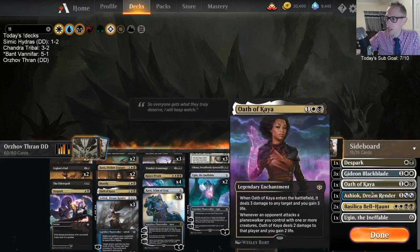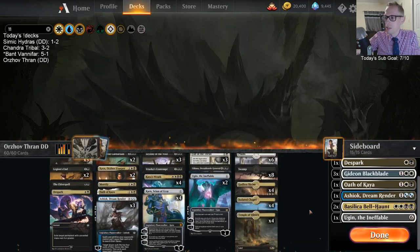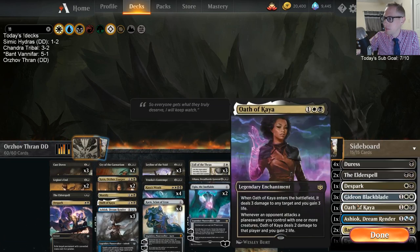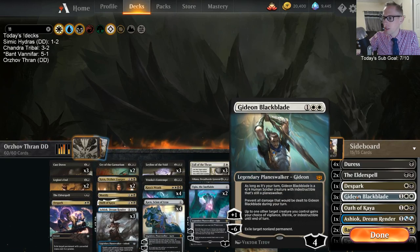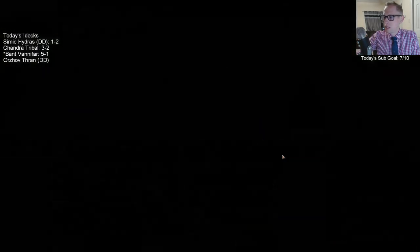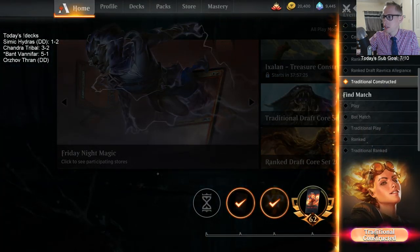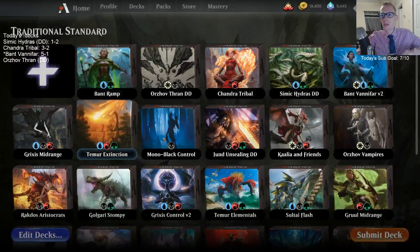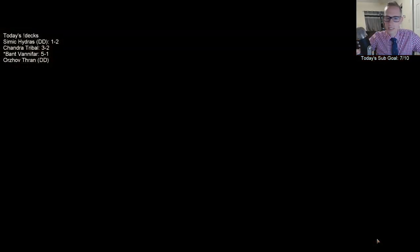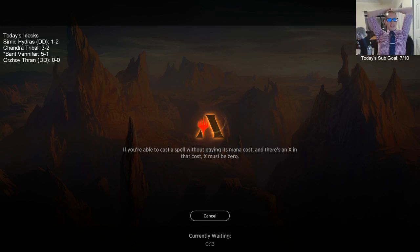In the sideboard we have a fourth Ashiok — against control we can go for a mill plan, milling out their win conditions with four Ashioks. Gideons are also coming in against control when we don't need all the sweepers. Whether or not this deck will work is yet to be seen. We're going all Orzhov with our Kaya sleeves and avatar, hoping to get paired against Scapeshift. Let's give it a try — we got some jank here.